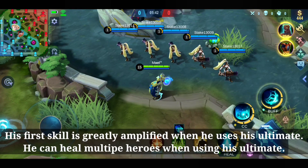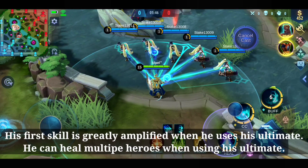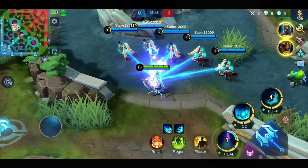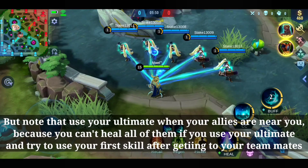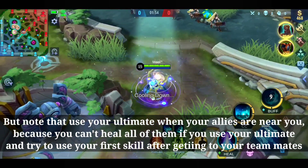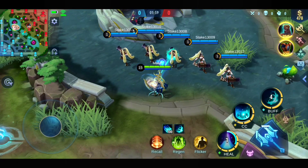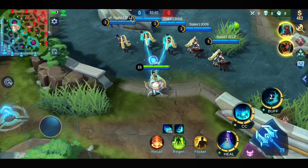His first skill is greatly amplified when he uses his ultimate, and he can heal multiple heroes when using his ultimate. Note that you should use your ultimate when your allies are near you, because you can't heal all of them if you use your ultimate and then try to use your first skill after getting to your teammates.